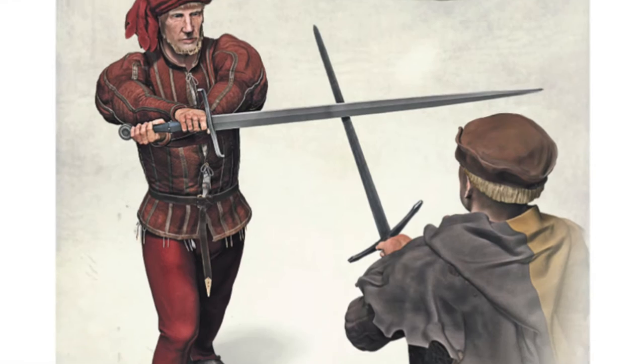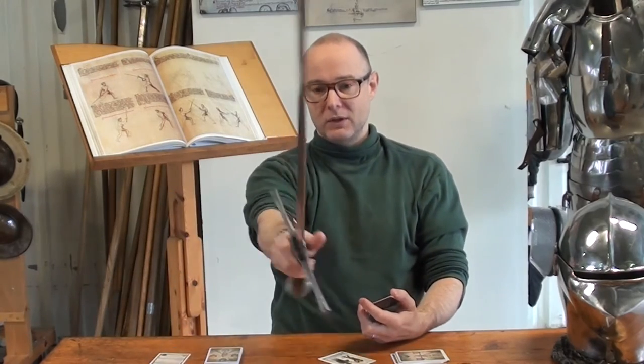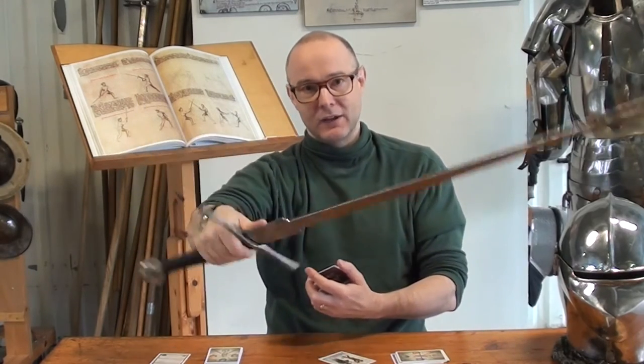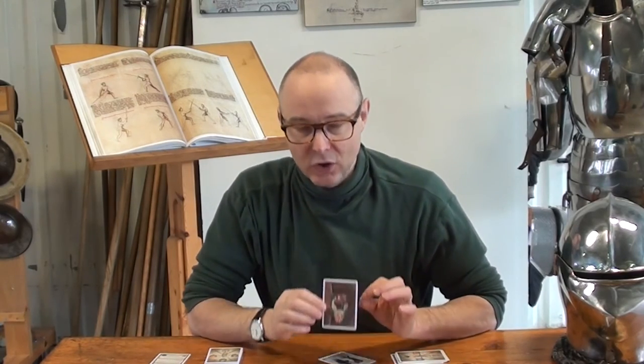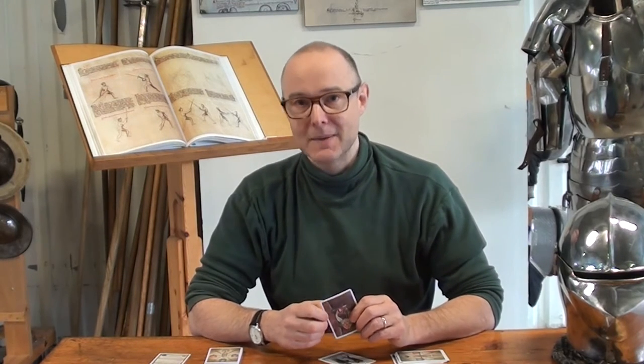Krumpau is one of those really interesting German techniques where you angulate in the blade. Instead of holding the sword straight on, you're holding it this way and angulating around the attack, either to strike the hands or to beat the blade down and strike. This version of Krumpau is effectively a parrying and strike, but there's a lot of detail — I wrote a blog post all about it, and it is also explained in the printed courses. I'm not going to go over it repeatedly here.